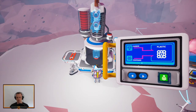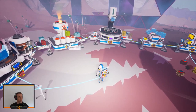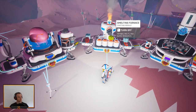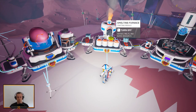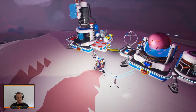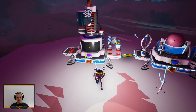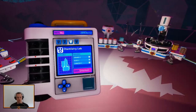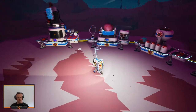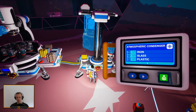Let's see what we need for plastic — carbon and compound, easy enough. Carbon is made by burning organic matter, and compound is right there. Like a strange kill — we are like one item away from getting our atmospheric condenser, then we'll see how that works. So please make plastic, then we just need plastic, glass, and iron. Glass, iron, and plastic — go over here and atmospheric condenser, perfect.